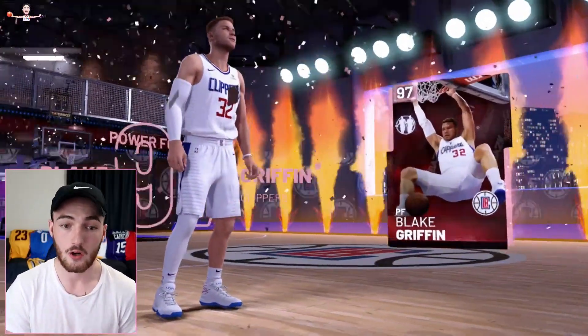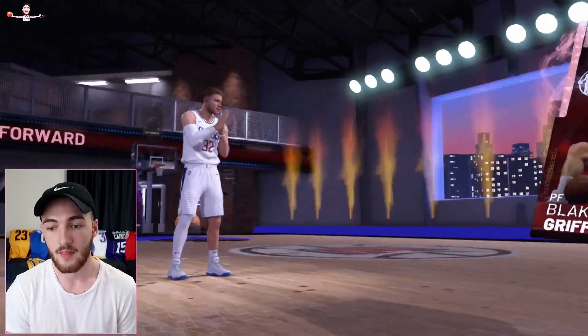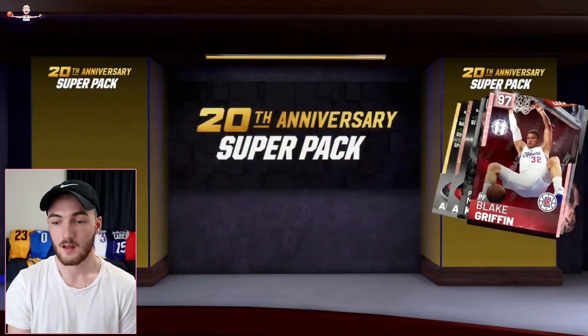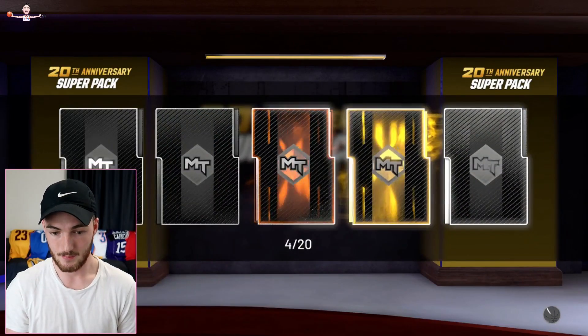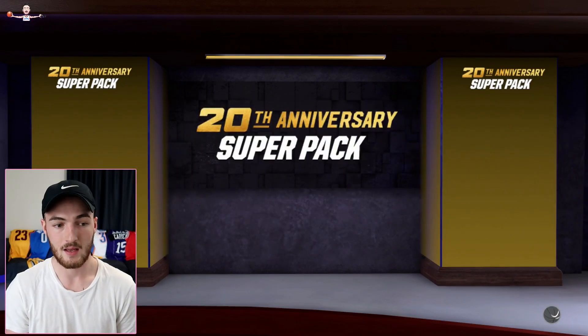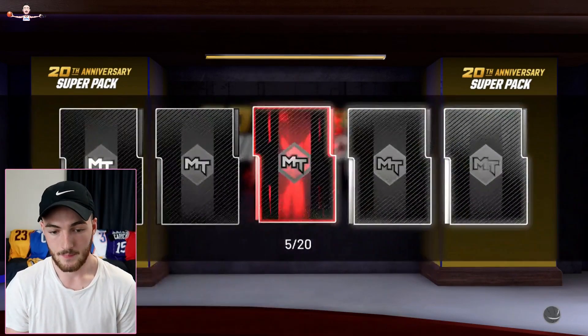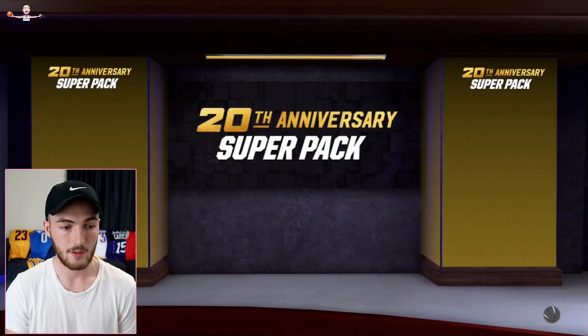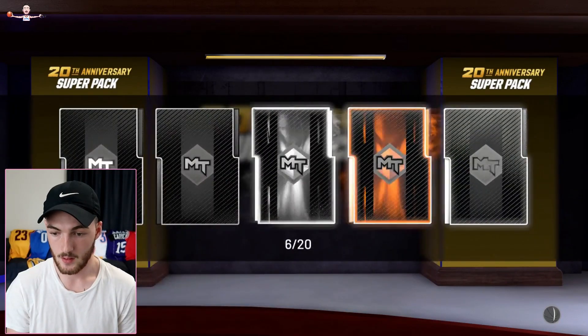If these packs are juiced and we get a lot of good pulls, that would be nice because I am trying to save my MT. I've been kind of stupid with my MT lately — I just spend the hell out of it. We get a Ruby Elgin Baylor; can't imagine his price is too wild. Two current players — we don't want them.